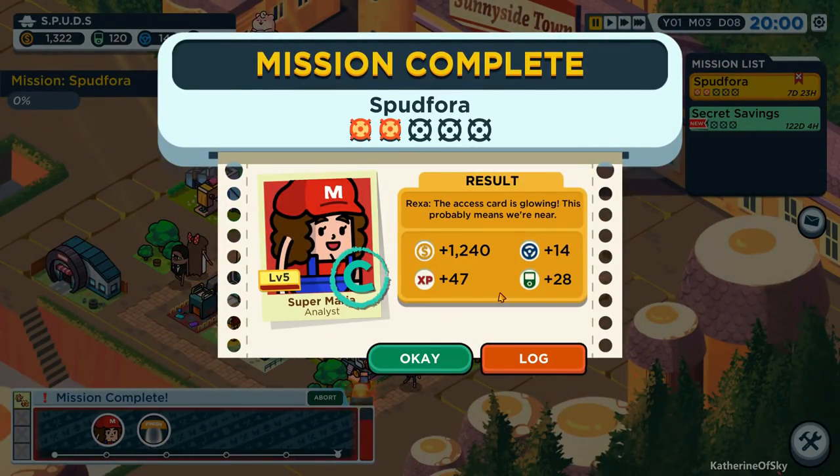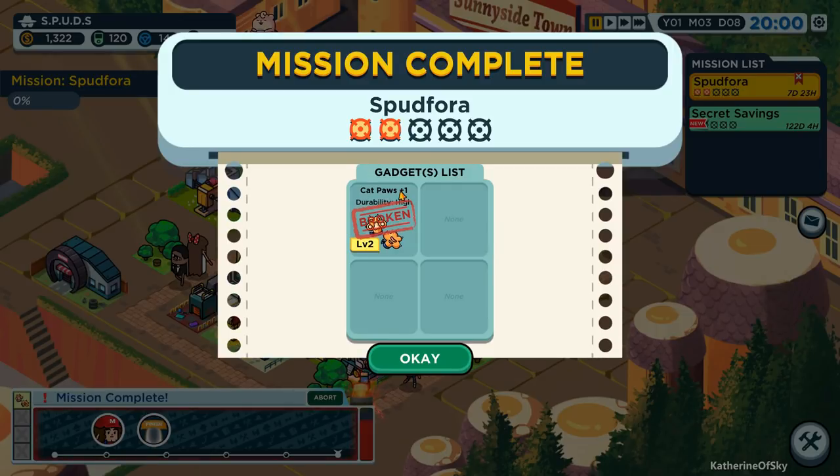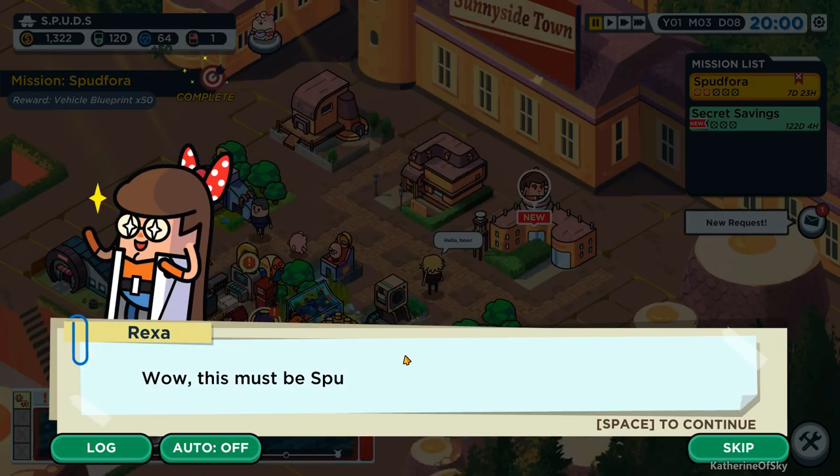We got some money. Yay, and we got some driving points. We broke our level two cat paws - we need to make some more.